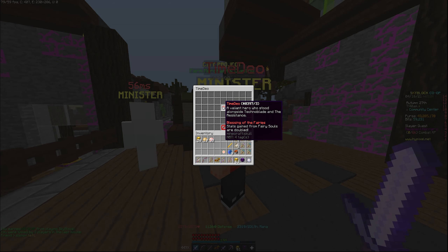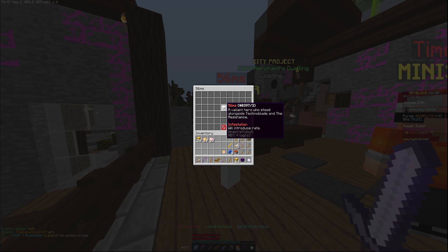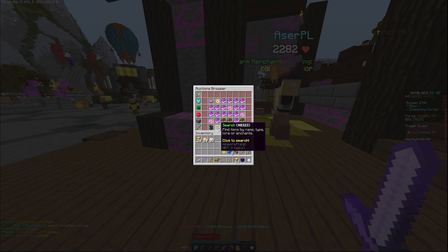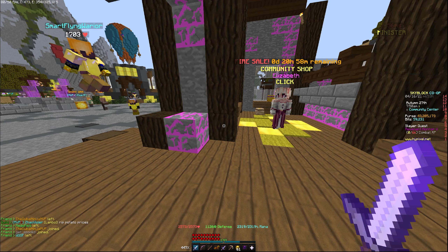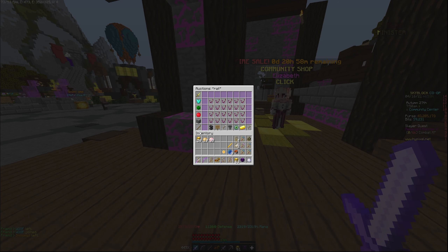Time DO doubles all stats from fairy souls. And some update will introduce rats, which I believe is a new rat pet. I don't know if there's any on auction yet — doesn't seem to be any.